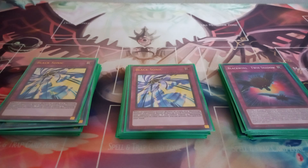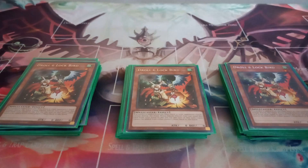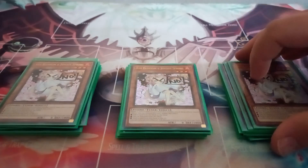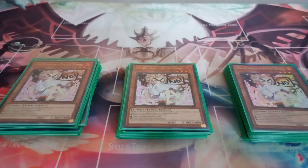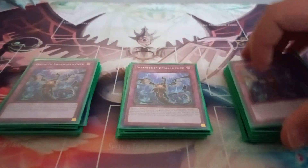For the hand traps, I play three copies of Droll and Lock Bird so that when your opponent gets one search, they can't move any more cards from the deck to the hand. Three copies of Ash Blossom to negate any effect that would summon from deck, add from deck to hand, or send from deck to grave. Then I also play three copies of Infinite Impermanence.